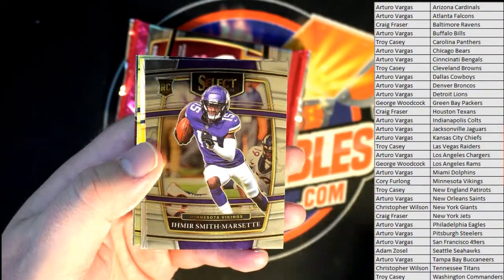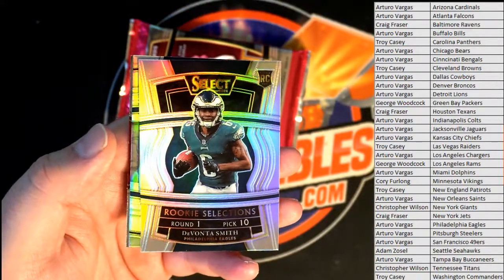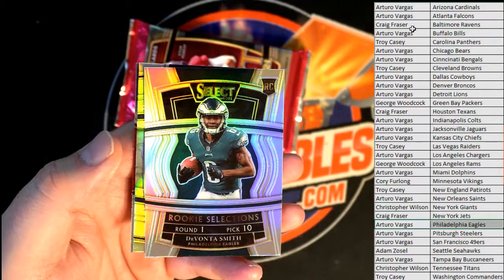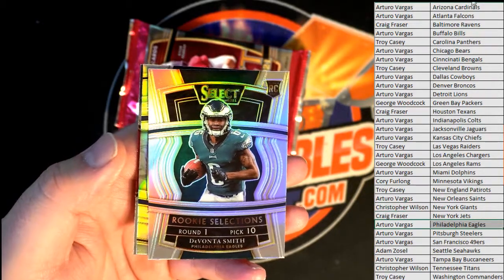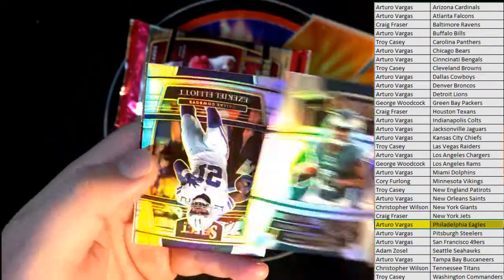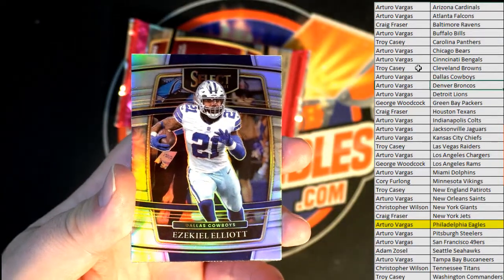Smith Marset rookie — nice! Davante Smith, look at that rookie silver. Good one for the Eagles, Arturo. Nice Davante Smith. Nice Zeke silver right there for the Boys, also going out to AV.